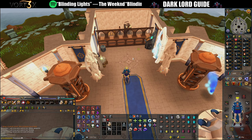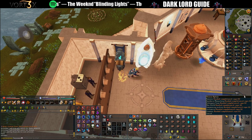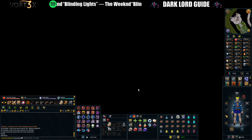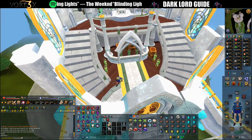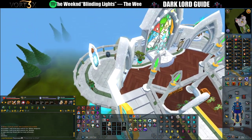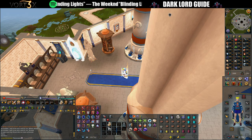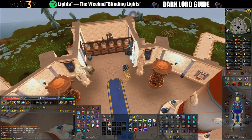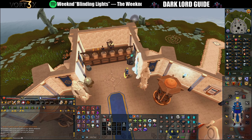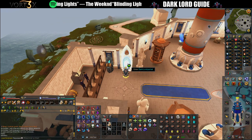As far as getting to the boss itself, normally you would go through the Stark portal or the max guild portal. If you are using the max guild portal at home on world two, you want to attune or retune it, select the Dark Lord, and now you will have the option to go into it.